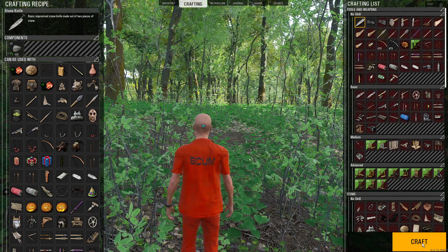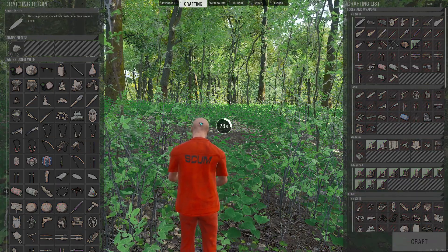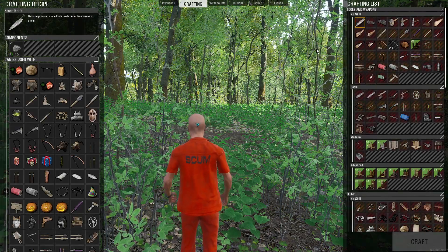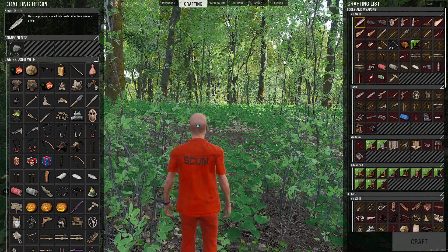So you go down to the crafting section in the lower corner and hit Craft. Anyone can craft this — it doesn't matter where you put your points into your attributes. It's a basic, no-skill tool.